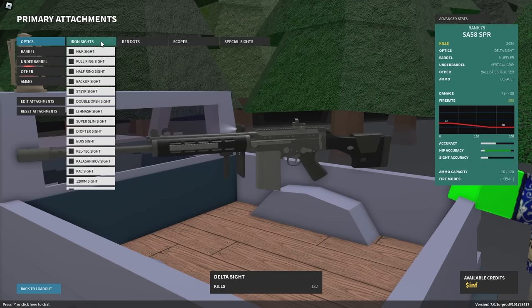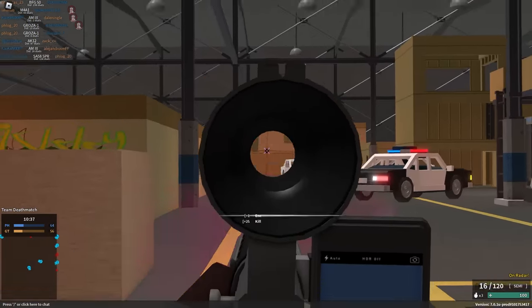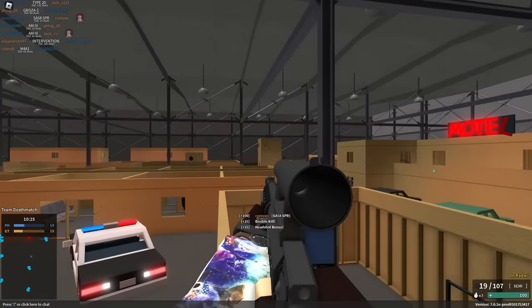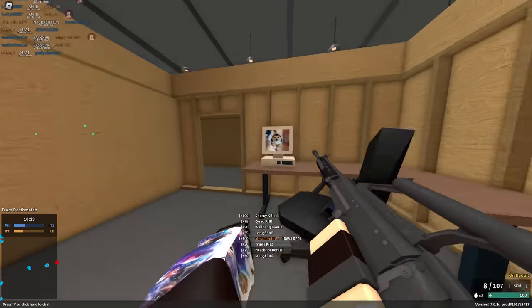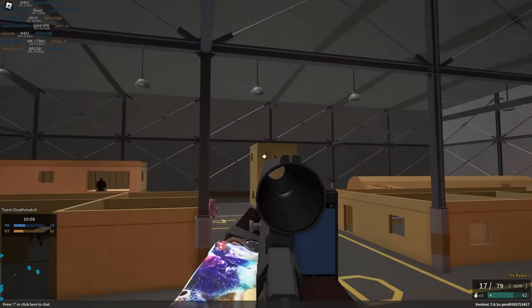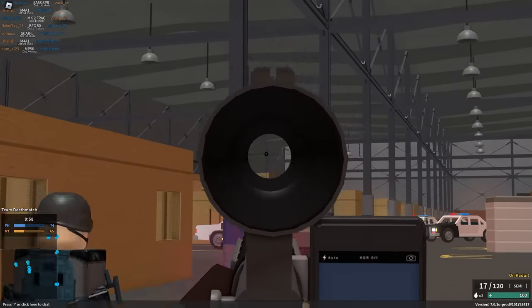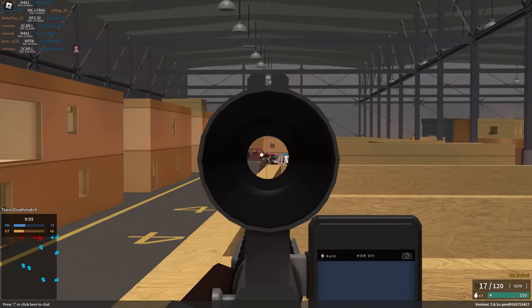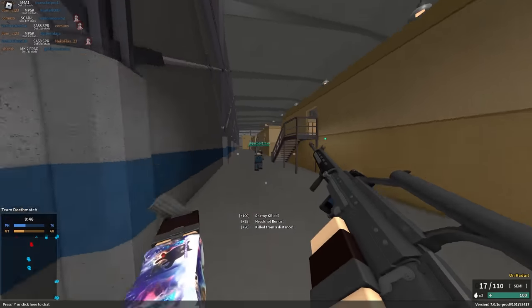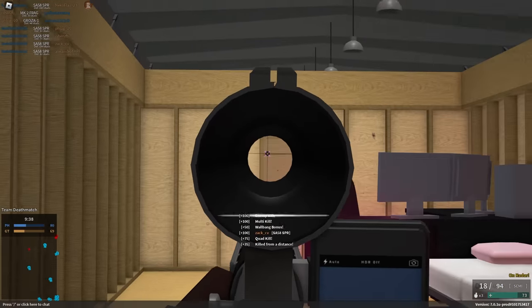It keeps giving the vertical grip and Ballistic Tracker combo, and we're gonna do it. I don't know why it's so adamant on those two attachments, but we're gonna do it. Muffler. And then — Swarovski sight? Nah. Oh my god! This is a real setup. I killed him! Yeah! Oh, I don't like the fire rate decrease that the muffler has — that's really awful. I mean, it's an SA-58 — you can't really go wrong with the SA-58.